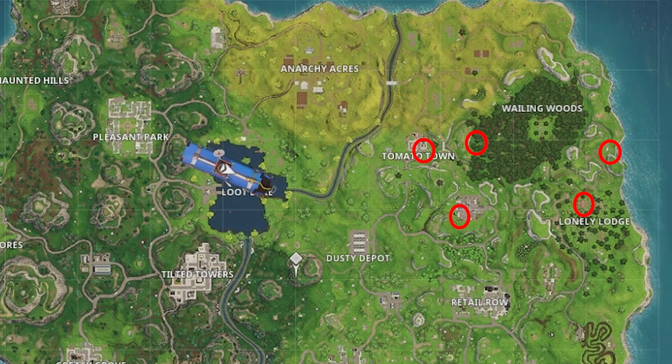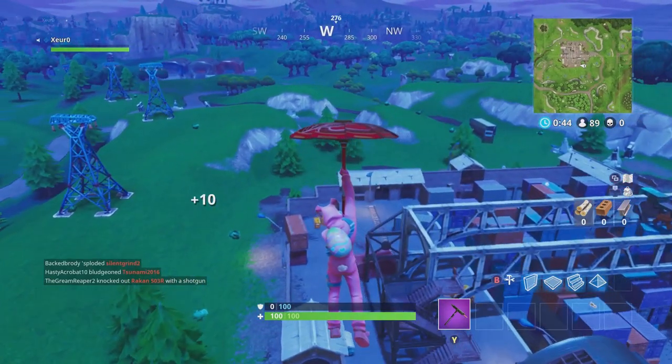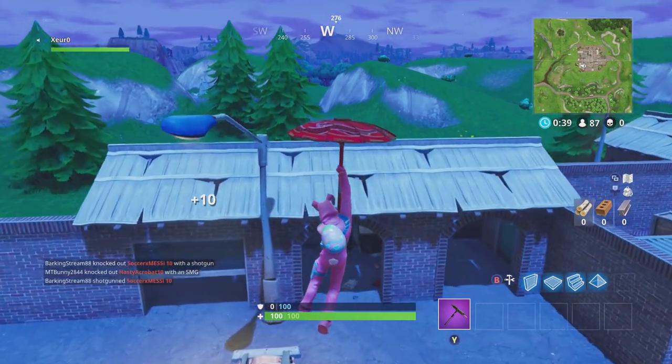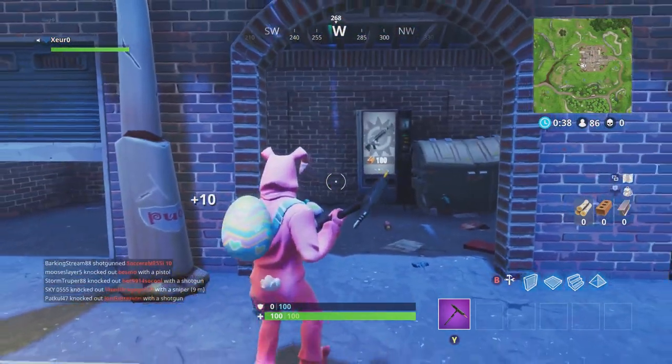For this challenge we'll be heading to a low traffic area, starting at the crates north of Retail Row. There are several wooden pallets there to quickly gain resources, and if a vending machine is not there we can continue to move to other low trafficked areas, or we can exit the game and try again.